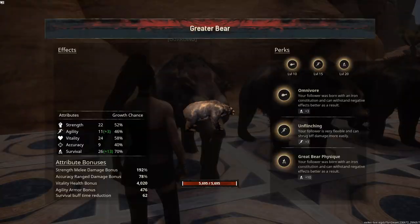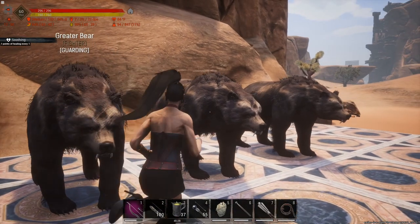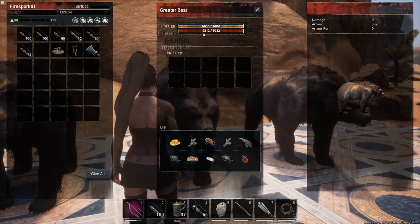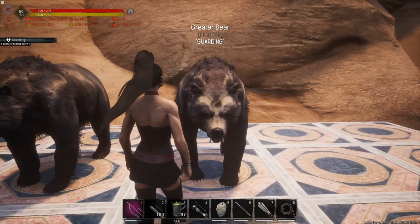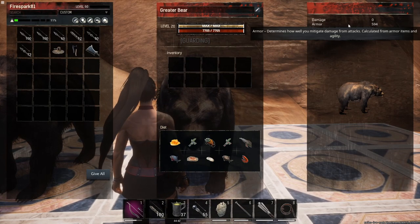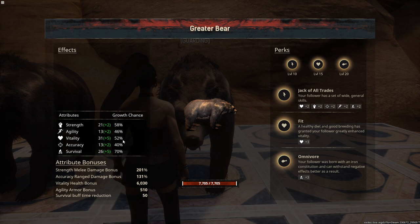Last but not least is the greater bear — these guys are insane tanks. One had pretty decent HP. They don't have the best armor, but what they lack in armor they make up for in HP — look at that, 9,212 HP. Another had 832 armor, 209 bonus melee damage. The last one showed 7,705 HP. The armor is okay — it gets the job done. They are massive tanks with 201 bonus melee damage.